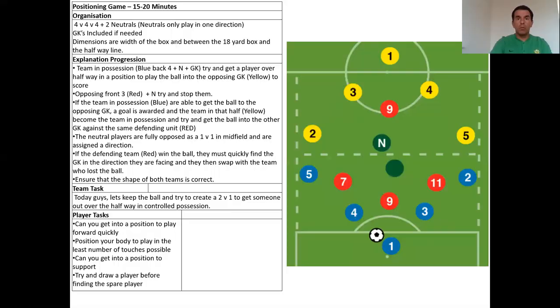Moving into the next one — hopefully you can see — it's a positional game where in this example you've got a back four plus the keeper against a front three, and a neutral player in the middle, so potentially it's a 6v3. You want to get the ball to the yellow team. It could be the attacking team, the wide players, the six and the eight. In this example, we have enough players to work on the defensive shape and moving the ball across. You can also use a neutral player in the middle — so it's a 5v3 plus one, making it 6v3, and the same on the other side. If you have any questions or I'm going too quickly, you can contact me on social media and I can send you a copy of the game.